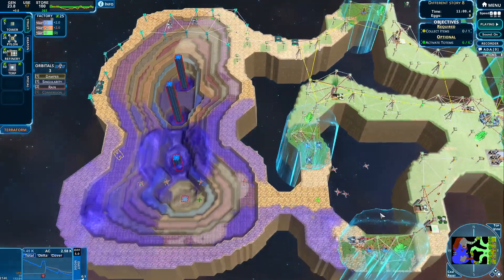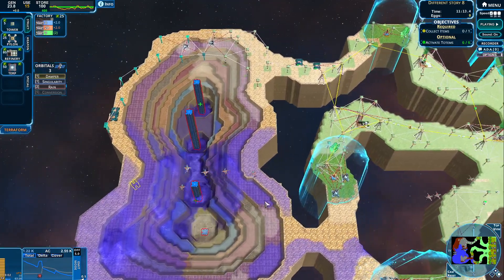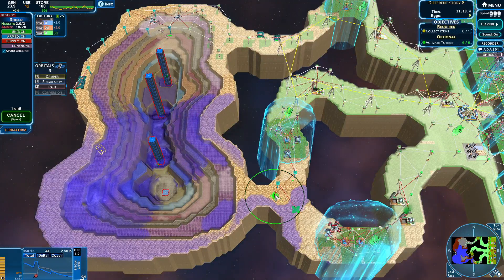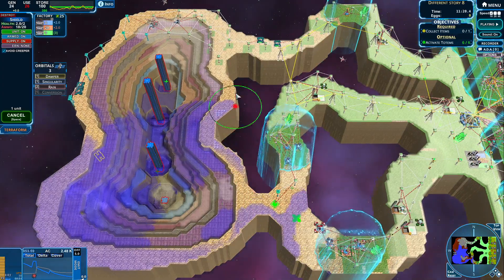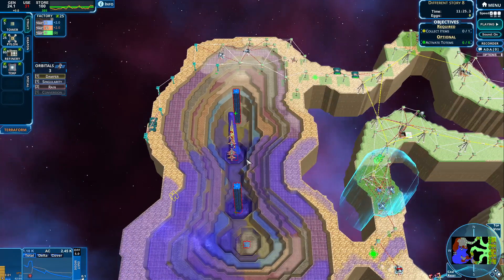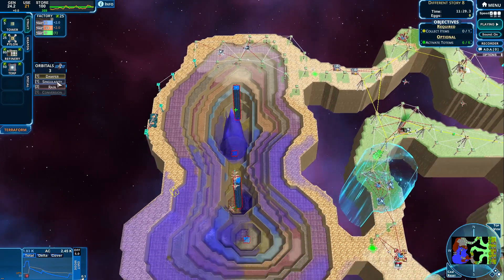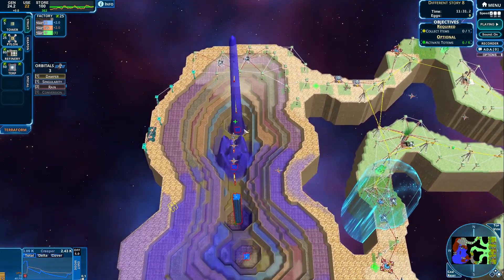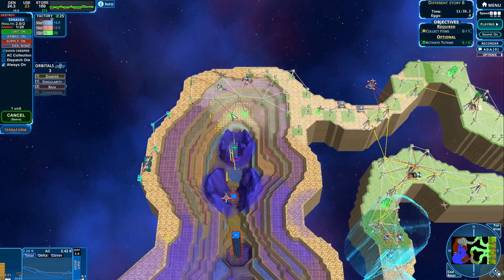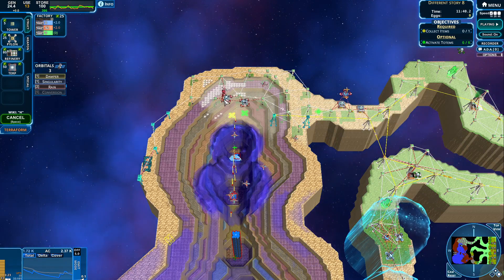We're gonna do something over this side. I think we can do something over here for now. Let's just get these guys moving forward — all the way over here maybe. We are getting those down — that is awesome. Those should be able to hold them there. Let's keep on going. Let's get a couple of pylons coming our way over here.